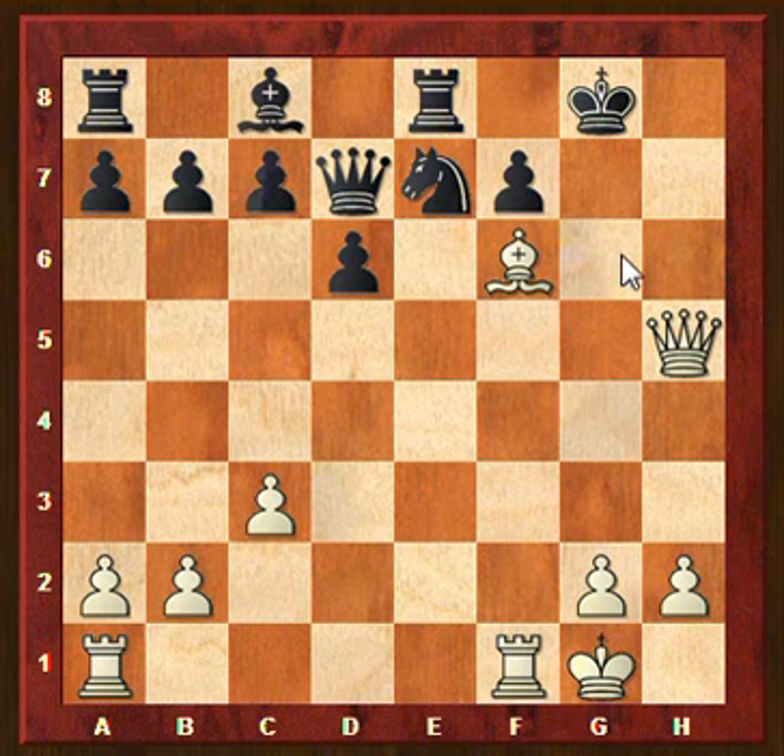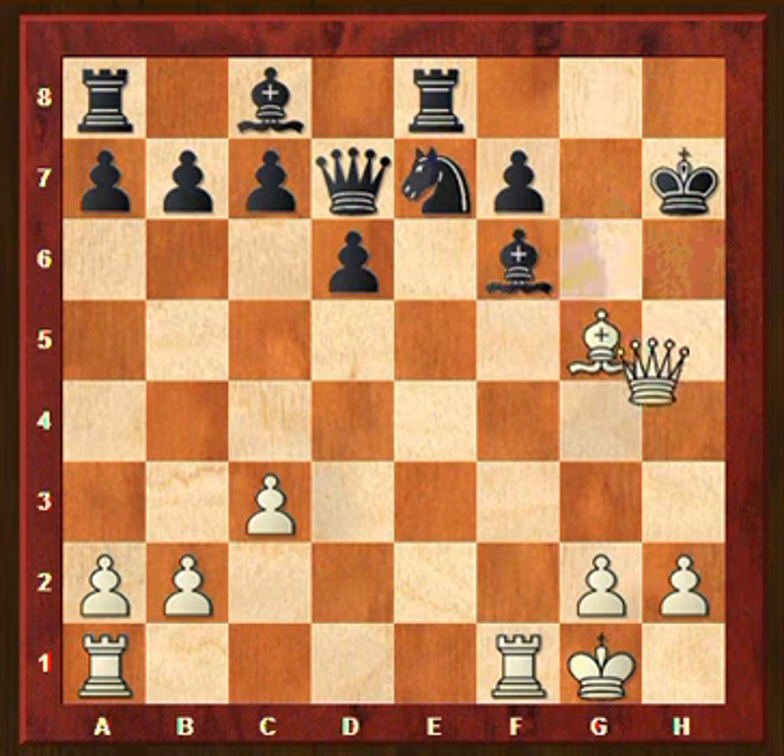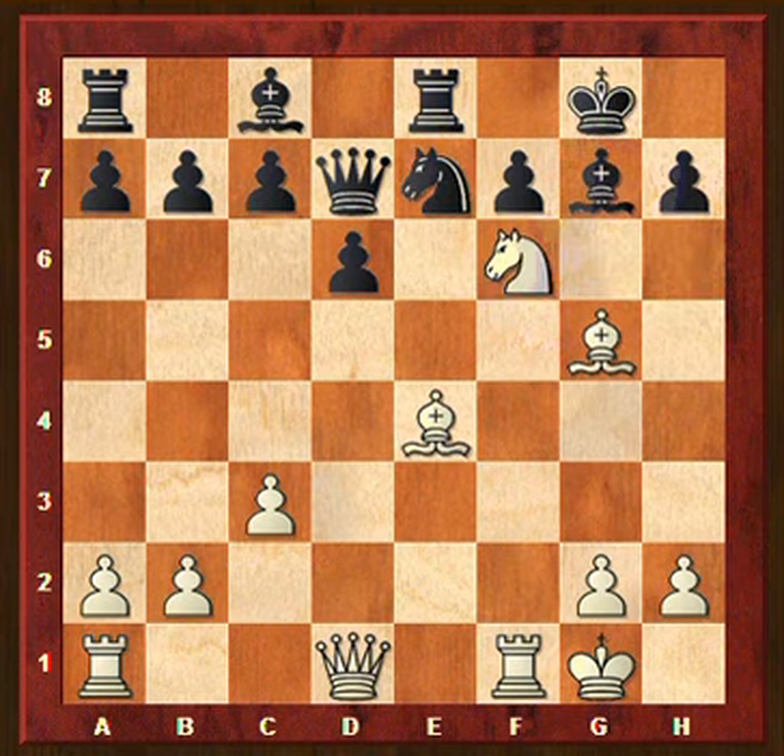Is knight g6 a solution? Knight g6, covering h8. Now we simply go for g7 — queen to h6, followed by queen to g7 check. So it looks as if we have here two possible solutions: bishop takes h7 and knight takes f6.